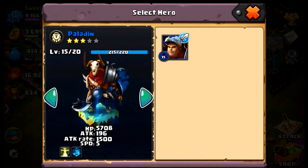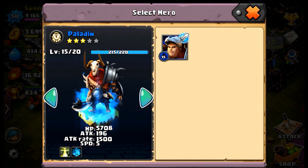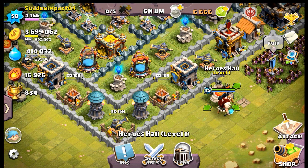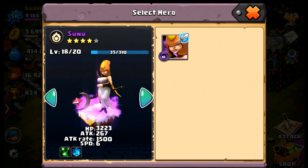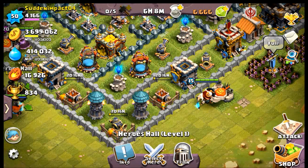In the heroes hall you have 'select heroes.' I don't have multiple ones showing up right now, but if you have more hero cards of the same type, they would show here and you'd have the opportunity to see what you can upgrade. For example, if I had a rare purple Paladin, I'd be able to see both of them here and select the purple one as the one sitting in the hall. If it's a new purple, it would be level 1. You can also switch through your heroes.